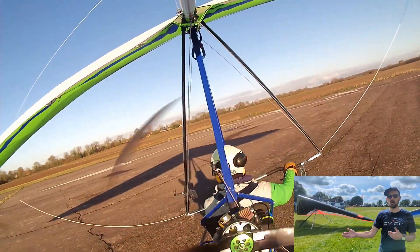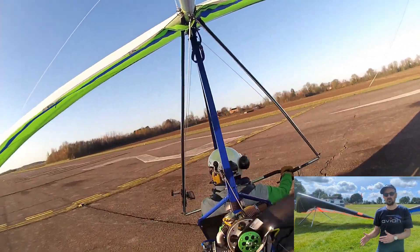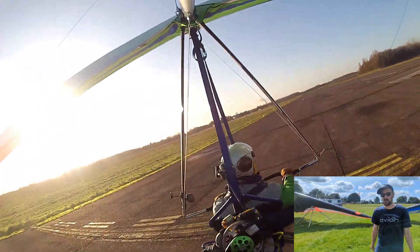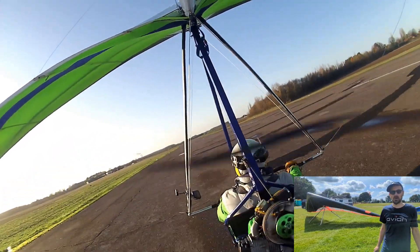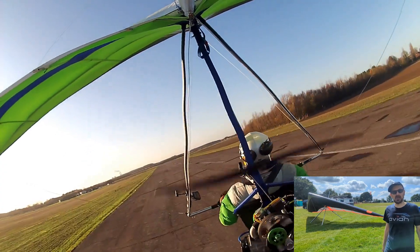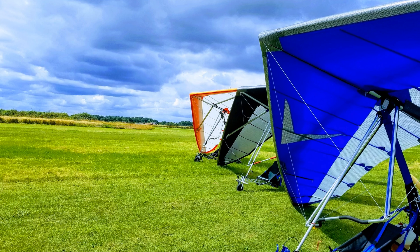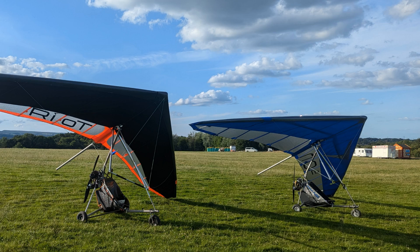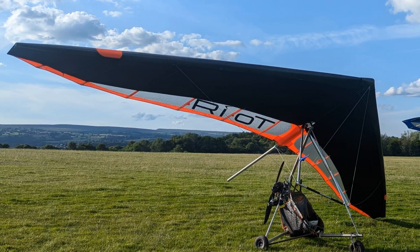When people come from a hang glider background onto the Puma with a trike, they're quite at home. If people come from a trike background, it will fly in a bit of a different way to what they're used to — it's more dynamic, converts speed to height very efficiently, but it's a little slower in roll than the other ones, and it's easier to get pilot-induced oscillation. So with the Riot, the Fly, the Rio 2, and the Puma, we've got a trike wing to suit every possible taste in sub-70 flying.